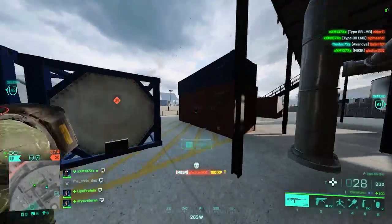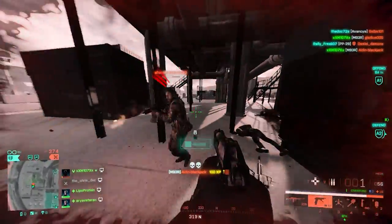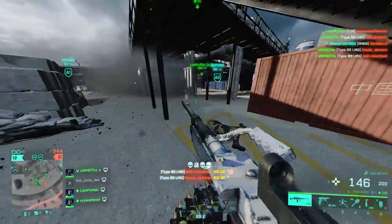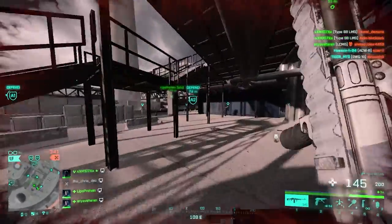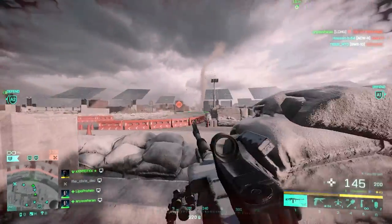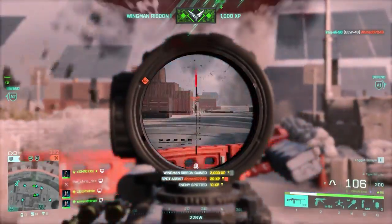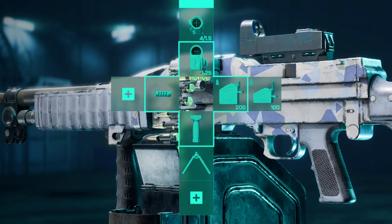The Type 88 really deserves to be called the worst LMG — try to change my mind in the comments. For the best weapon setup: for muzzle I like the Champion Muzzle Brake; for under barrel the foregrip is a good option to remove some of that vertical recoil; then a bipod for long-range shooting. Long range is probably the only place this weapon can shine since the recoil is decent. For ammo, use everything available since you don't really have a choice.